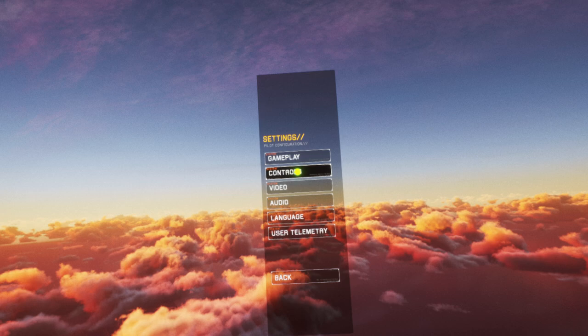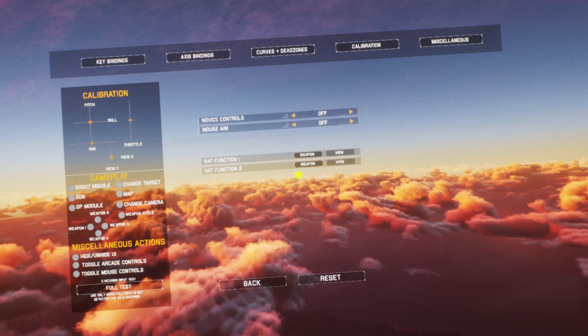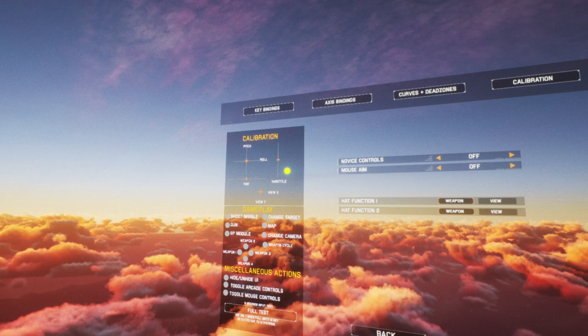Let's go through the settings to help people with controls. I highly advise — if you want to do this in VR — load it up on your monitor first to do the controls. The reason is, as you try to bind stuff, you're going to just move your head and it picks it up as a mouse movement, and you really don't want to deal with that aggro.